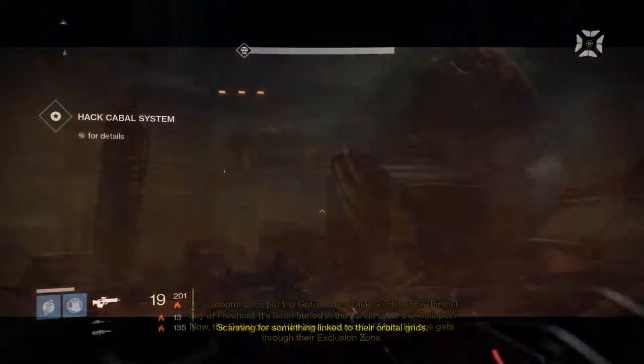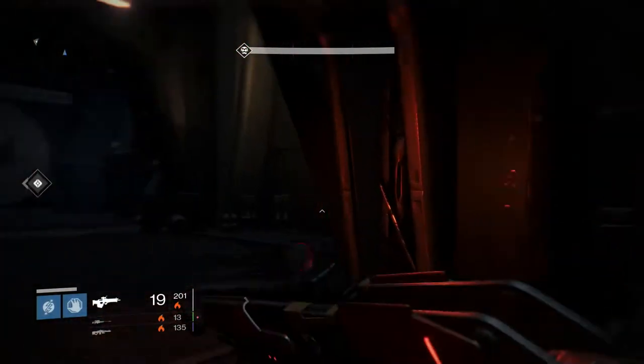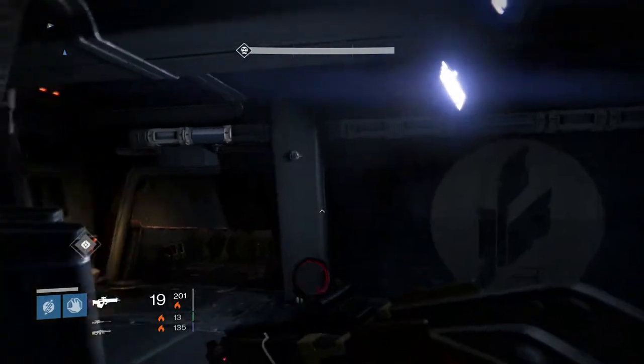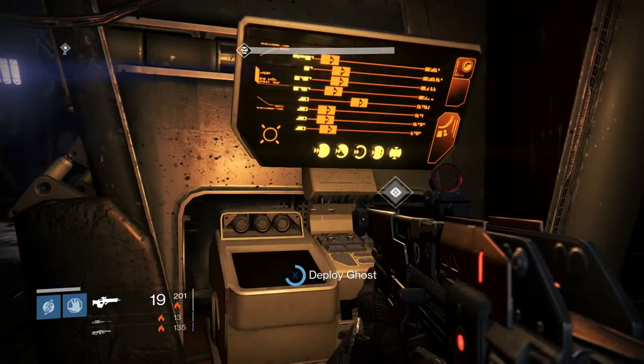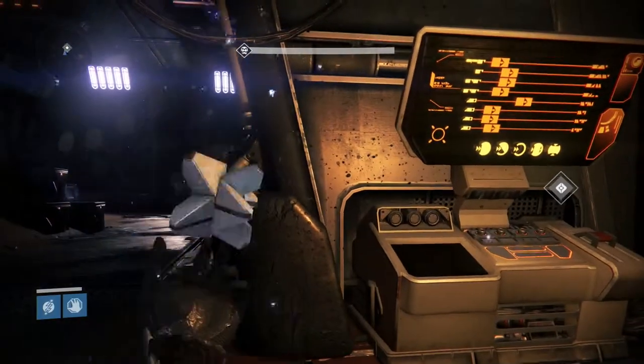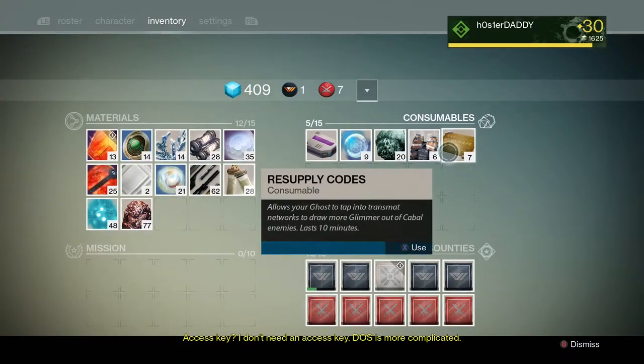To start, make sure you have plenty of the resupply code consumables. After you use the resupply codes, you have about 10 minutes to kill as many Cabal as possible. If you don't have enough resupply codes, you should be able to pick up more within those 10 minutes while you're farming Glimmer — it's usually enough.